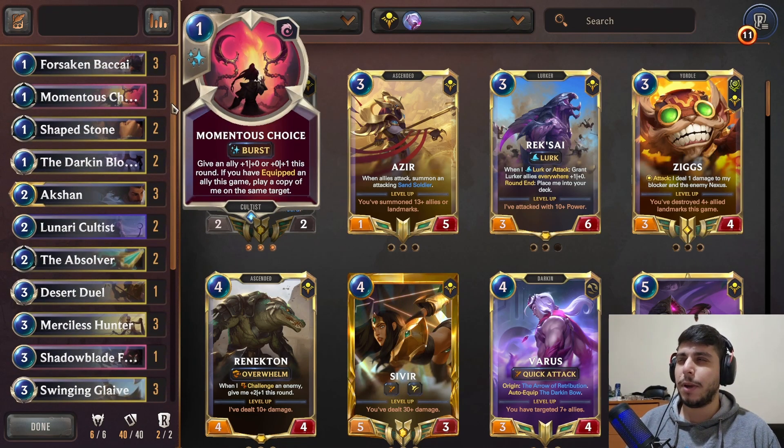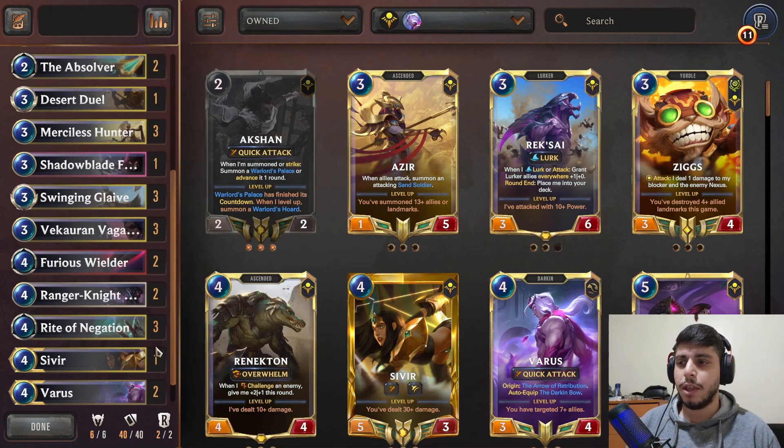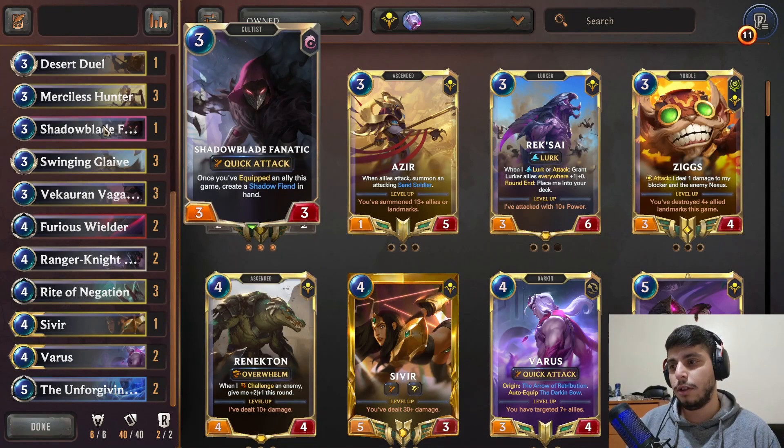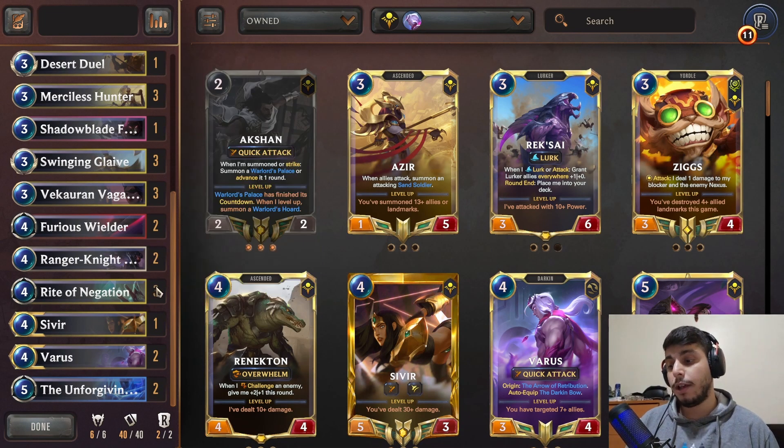This is a mid-range deck, not very popular, but it has been in the meta for a while. Varus Pantheon was way more popular, then Aatrox kind of dominated and this deck didn't shine. But on the matchup table it has really good matchups — it beats Shadow Isle decks, Trundle Tryndamere which is really popular, beats Veigar Norra, any swarm deck. Against Jinx Lulu it has a close-to-even matchup, so it's winnable.